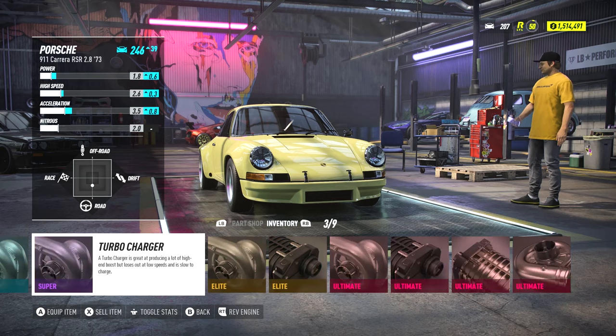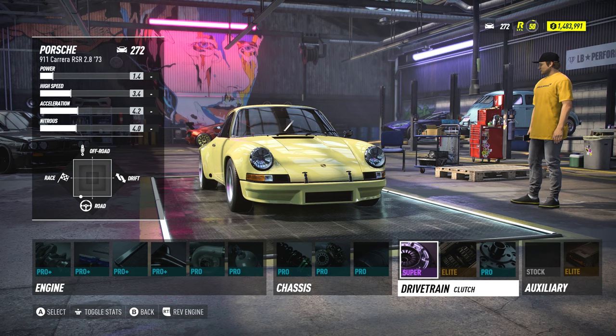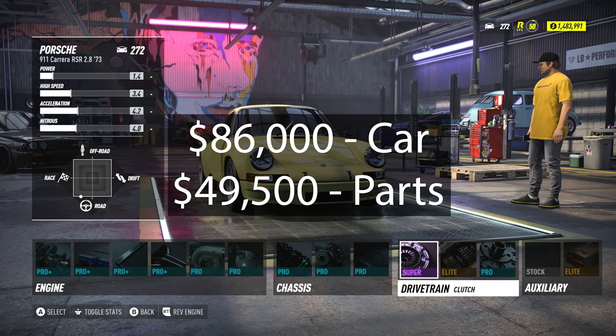Here's what your RSR build should look like after you've bought it and put all your parts on it: Pro Plus Crankshaft, ECU, Intercooler, and Exhaust; Pro Dual Turbo; Pro 2x3lb NOS; Pro Track Suspension; Pro Brakes; Pro Track Tires; Super Clutch; Elite Gearbox; Pro Track Differential; and Kill Switch Jammer and Radar Disruptor for your auxiliary slots. This level 16 build puts the RSR at a 272 rating, and sets you up for the remainder of the game. This build will cost an additional $86,000 for the car and $49,500 for the parts, and it will take you all the way up to level 23.